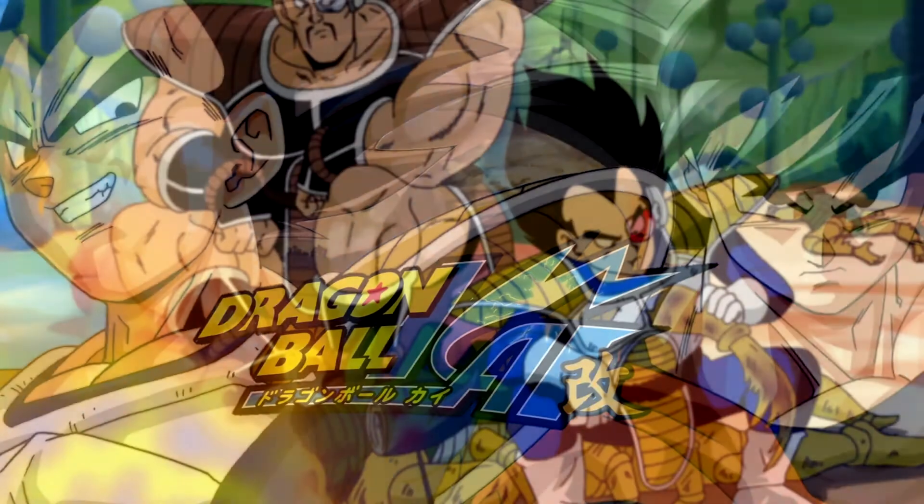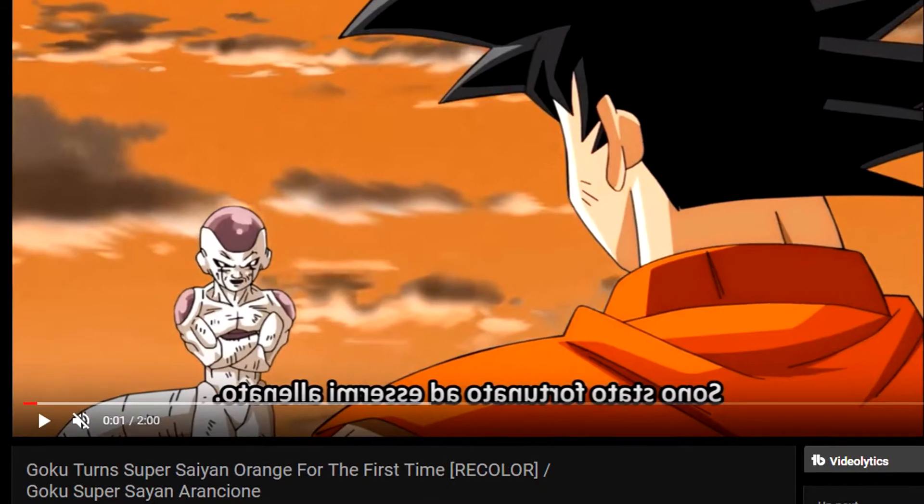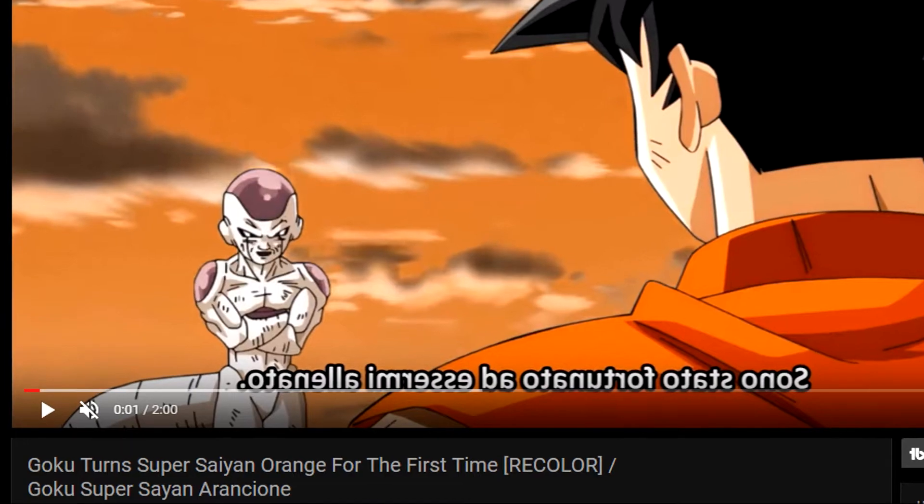This is higher up on the list because some recent games make a callback to this, but it remains here because Kai went out of its way to give Vegeta the correct colors, the little scamps. Admittedly, I do find the obnoxious orange hue charming, but let's leave this here before someone gets inspired at Toei.